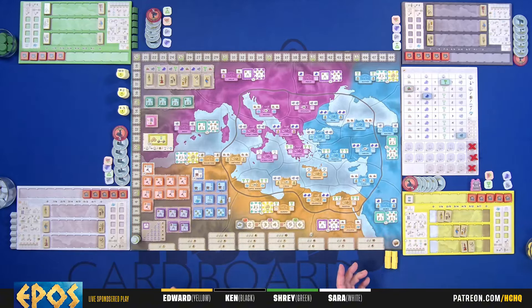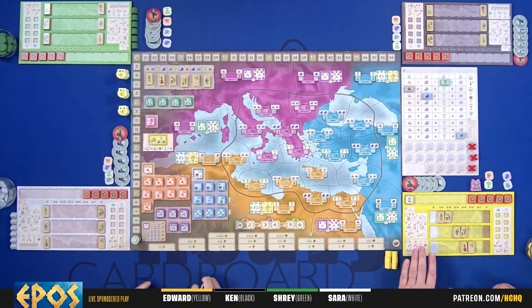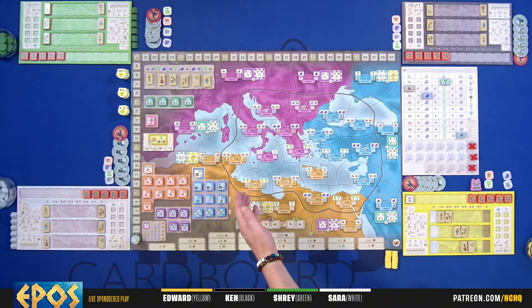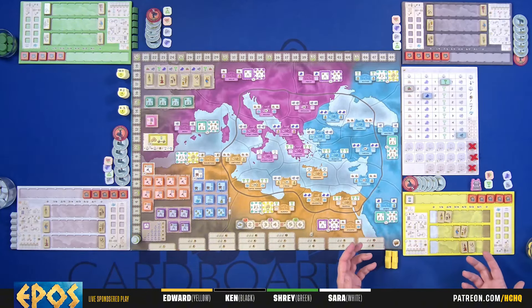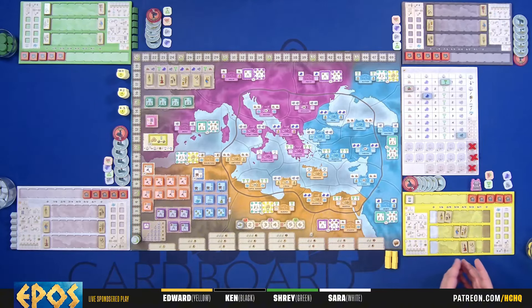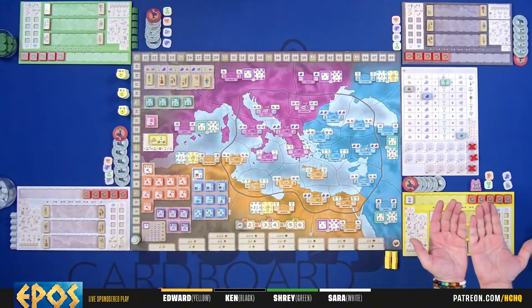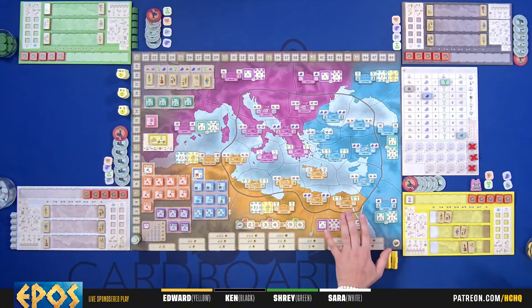End game in the trading variant works the same except you're allowed to do trades before resolving cards - one trade for every city you have built on the board, plus one trade for each of the five special epoch-one trade cards you have. So if you have two trade cards and three cities you get five trade actions before resolving cards and getting bonus points. Otherwise whoever has the most points wins. That's the entire game of Epos!